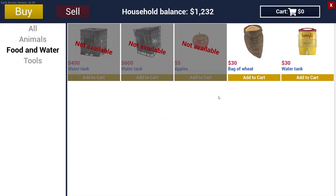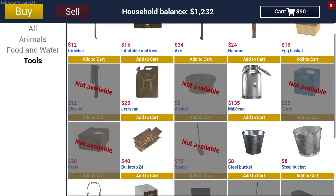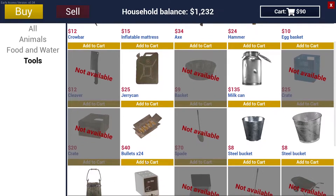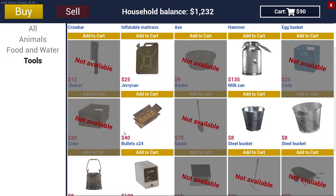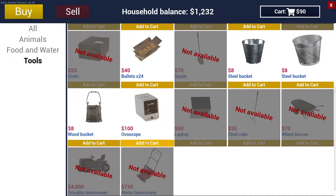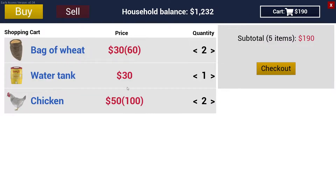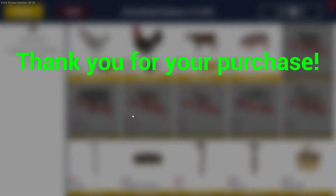Food and water - oh here we go. Bag of wheat, we'll add two of those to the cart. Water tank - we'll grab one of those, not sure if we need it but okay. Apples - ooh. Milk can, egg basket - we don't really need any of that stuff. Bullets - oh nice, we can buy more bullets if we need them. An ovoscope - I don't know. Let's grab two more chickens, all right. Yeah, let's go ahead and check out.